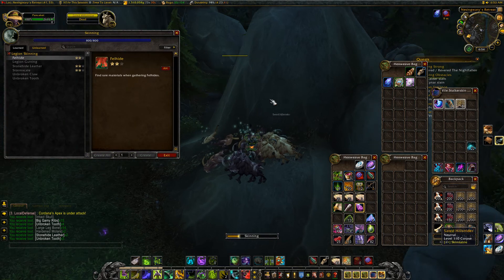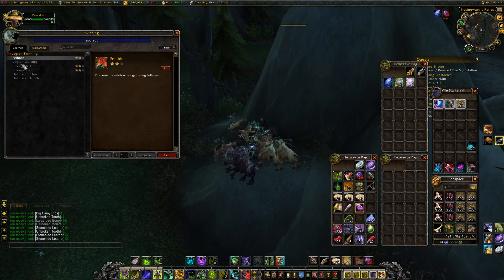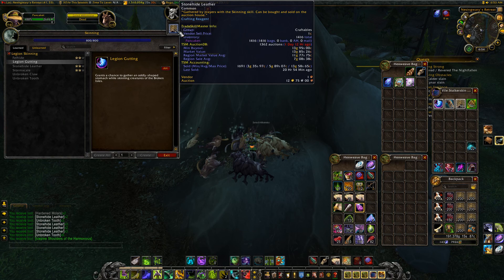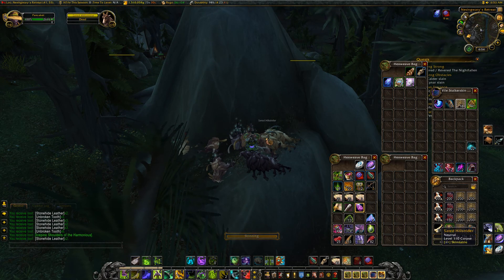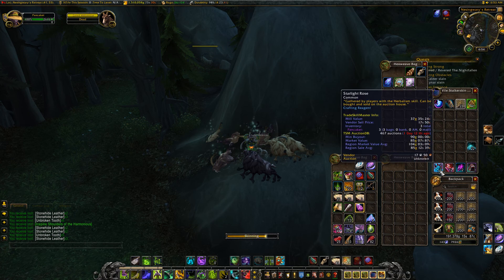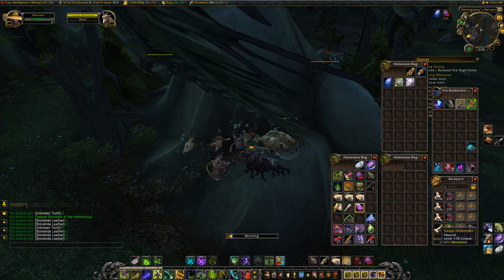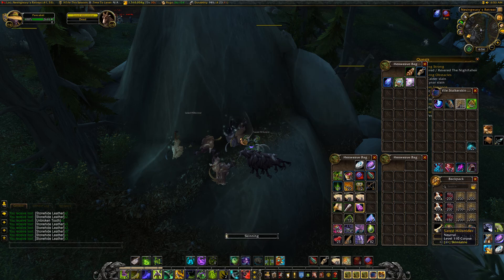If you are a skinner, there is a quest called Legion Gutting that will additionally help you out. I'll have a basic guide on how to get it in the description below. It gives you oddly shaped stomachs, and when you click them they can contain anything — gray trash, disenchanting materials, herbs, or even gems. I got gems from two of them, which alone gave me almost five gem crafting materials.